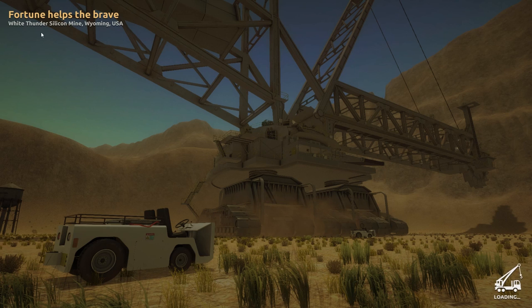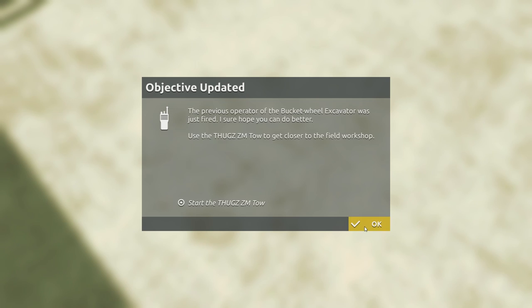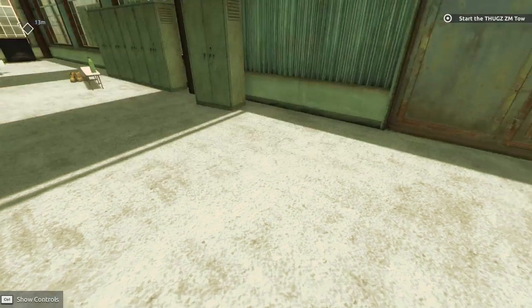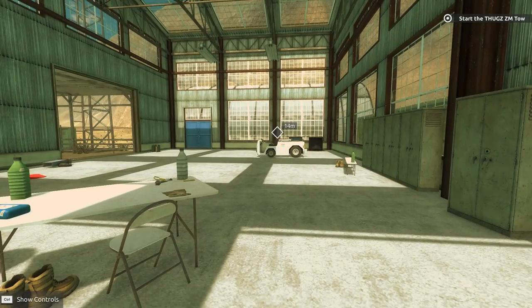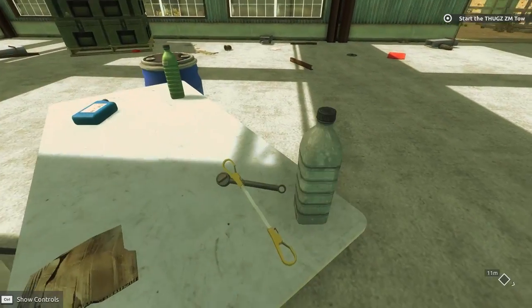Fortune helps the brave. White Thunder Silicon Mine in Wyoming, USA. That looked like a big machine. So we can finish the work on the space shuttle. Unfortunately, our main machine has a small malfunction. The previous operator of the bucket wheel excavator was just fired — I sure hope you can do better. Use the Thug ZM Toe to get closer to the field workshop. So our first mission is to start what I'm assuming is the Thug ZM Toe.